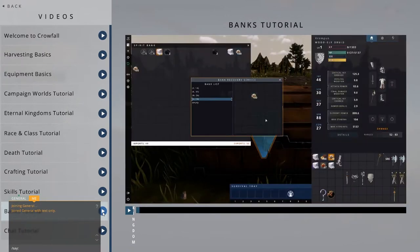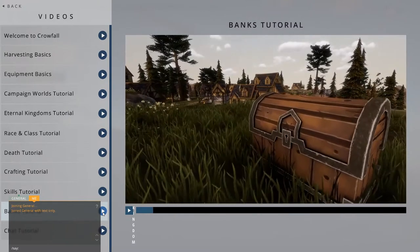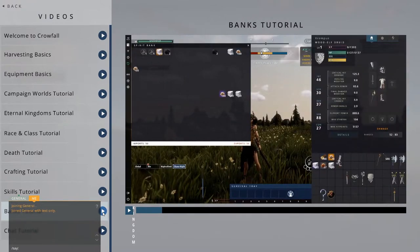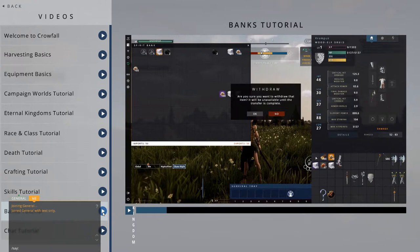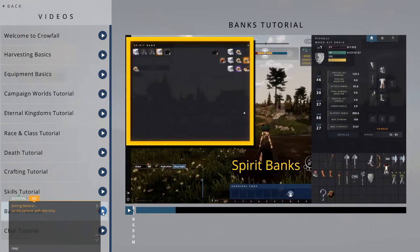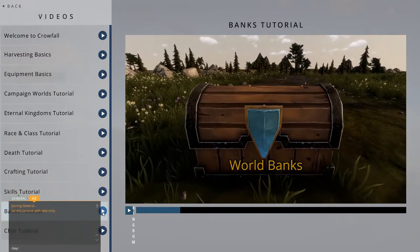Banks are places within the game that allow you to store resources and equipment, which frees up inventory space and keeps those items safe from looters. You are the only one that can access the items in your banks. There are three types of banks that serve different purposes: Spirit Banks, World Banks, and Local Banks.